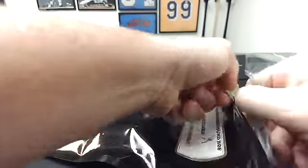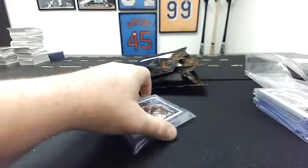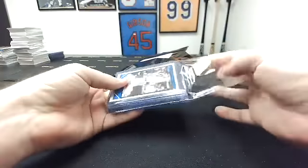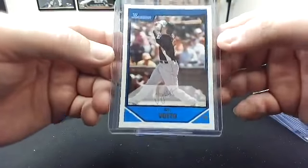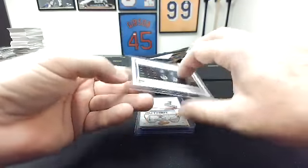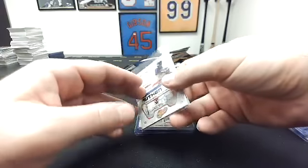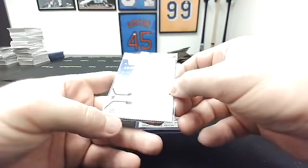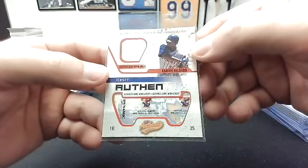I will lead this one off. These aren't bad — I feel like there's some good stuff in here. To me, this is 2007 Bowman Joey Votto. To you, this is 2014 Bowman Chrome Kris Bryant. To me — 2003 Fleer Authentics, they have this die-cut thing at the bottom, little jersey piece of Carlos Delgado.